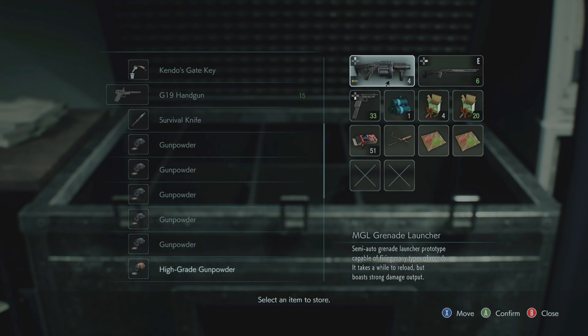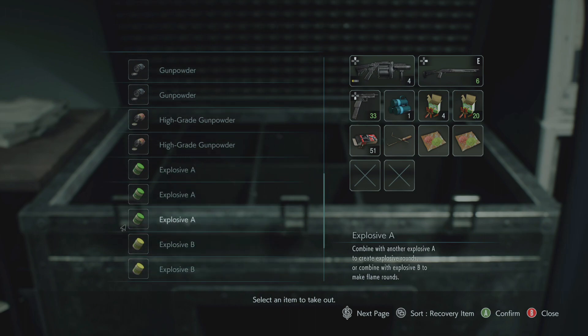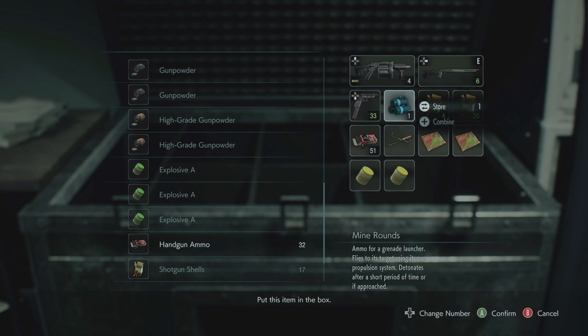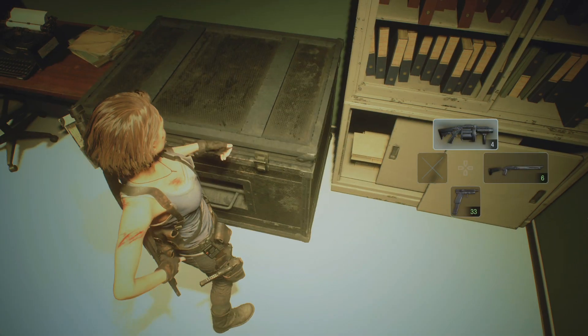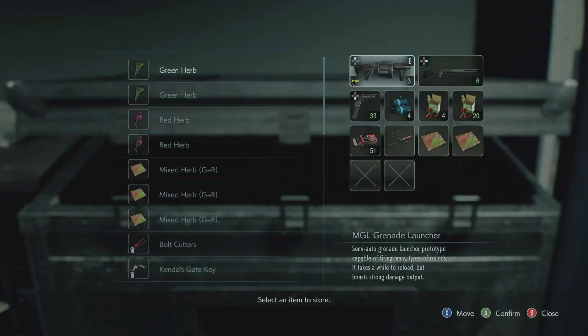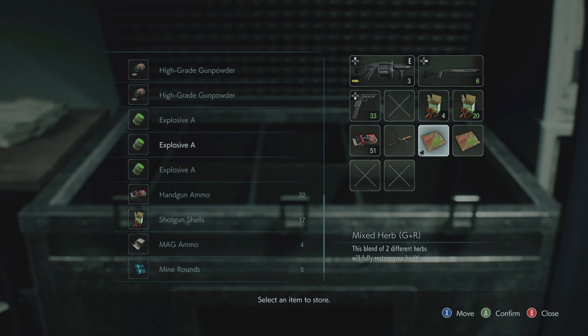Alright, we have enough to make... I really should just get rid of the mine rounds and switch to explosive rounds so I can go grab the ones I have. Combine with explosive aid to make explosive. Or was it acid? Do I want acid rounds? Or flame rounds. Acid rounds sound good. Eesh, only three though. These better be worth it. We're still doing good.